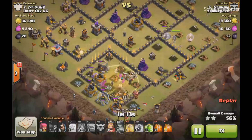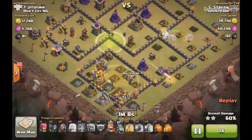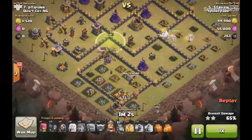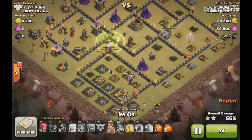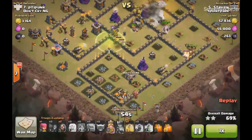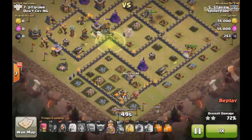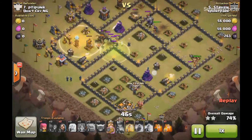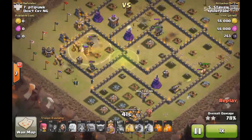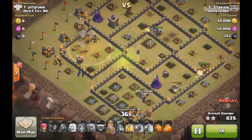He re-heals his Valkyries and look at the placement of this jump spell — connecting all three chambers: the chamber he's in and the two chambers on the right and left sides of it. The timing was perfect because if he didn't have an out for those Valkyries, they may have backtracked. Great timing on the jump spell, and the Valkyries were able to go through the top right chamber and then back over to the left chamber to clear those out.